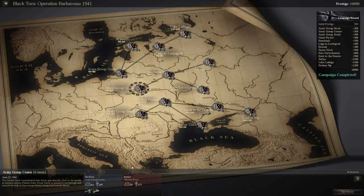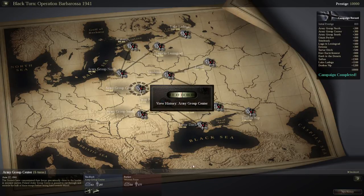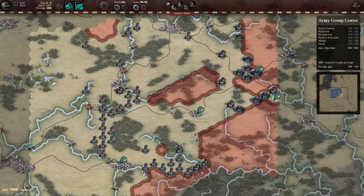Good evening ladies and gentlemen of YouTube. I am ExperiencePoints and we are back with the Black Turn Operation Barbarossa. Here we go — Army Group Centre as we begin our central campaign. Army Group Centre, this mission was painful. All the first missions actually seem to be the most difficult because the objectives are so far out and there is so much that just has to go right. But we're definitely going to show you how it's done.